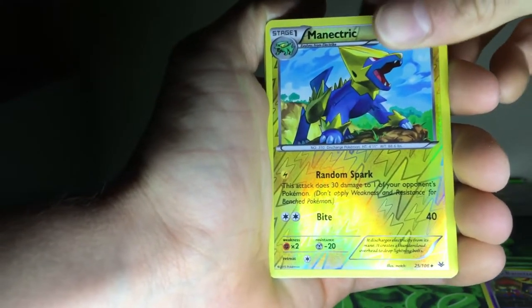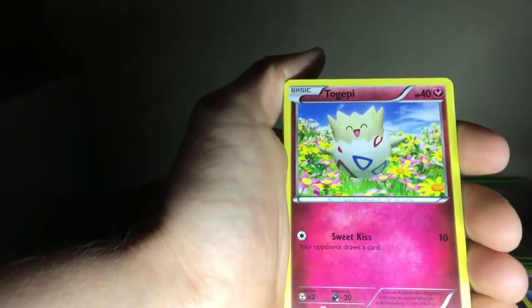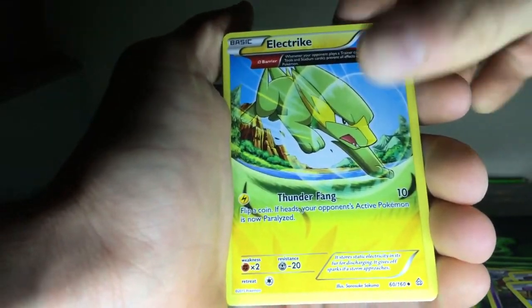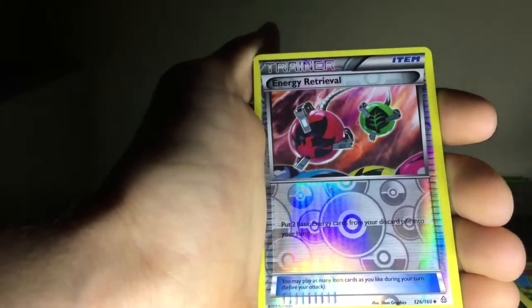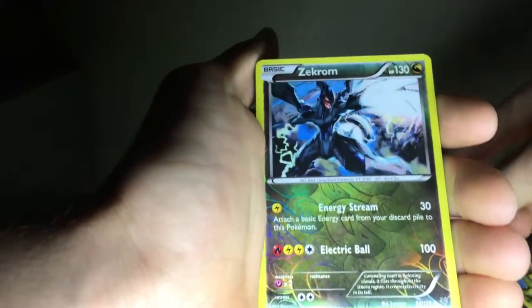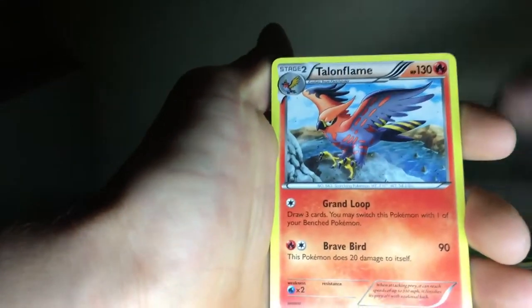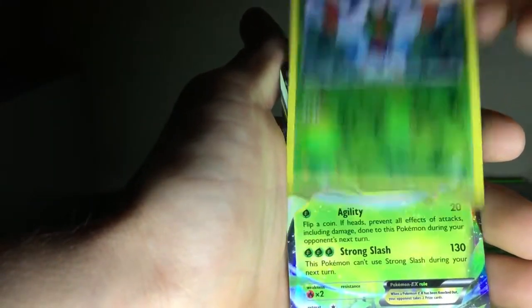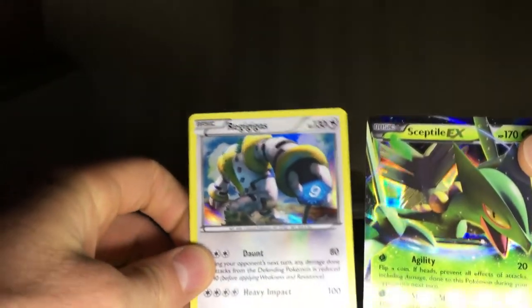The reverse holo Manetric, the Not Two Full Art Togepi, another Not Two Full Art, Electric Full Art, Bunnelby Full Art, Electric Full Art, reverse holo Energy Revival, the reverse holo Zekrom — I like this card a lot — the rare Talonflame, the rare Talonflame, reverse holo Yanma, and the Sceptile EX. And the rare Regigas — these are the two good pulls of the pack.